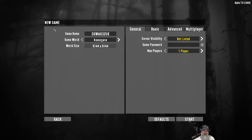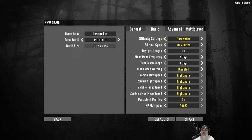I'm playing Navezgane on my normal Let's Play series, but for this we're just going to go with one of the pre-gen worlds and call this Insane Tutorial. We're going to go to Basic and set the game to Insane. If you're new to Seven Days to Die, the difficulty levels from easiest to hardest are: Scavenger, Adventure, Nomad, Warrior, Survivalist, and finally Insane - this is the hardest setting.